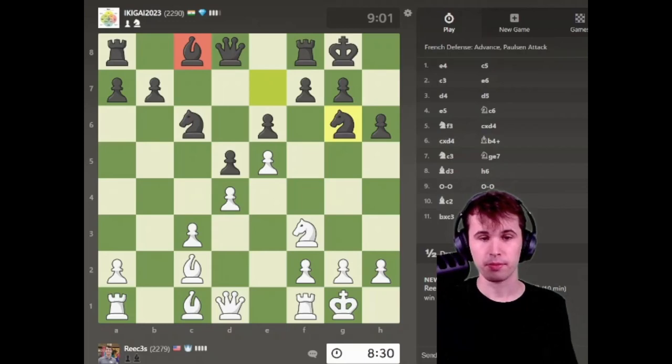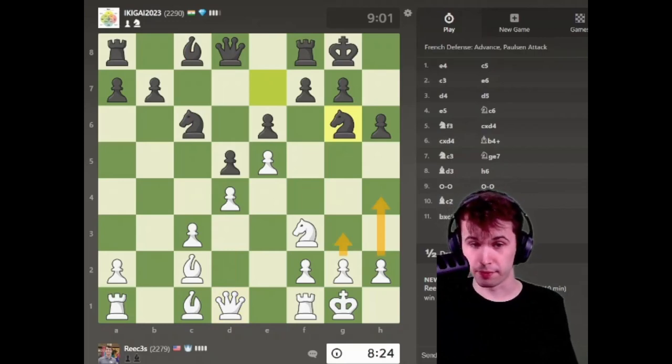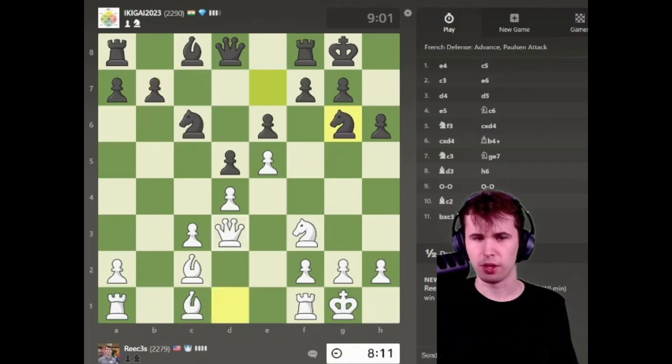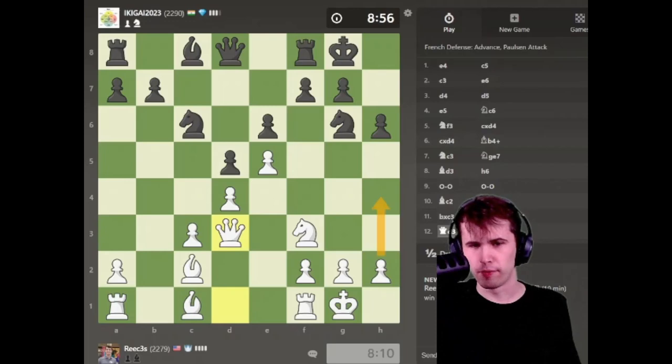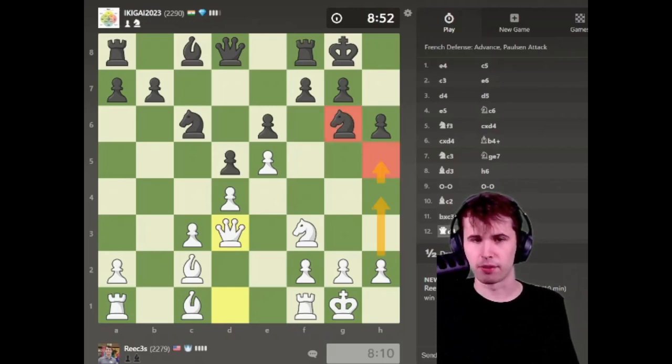He goes Knight G6. Queen D3 makes a lot of sense — also a move like H4 or G3 here would be very powerful. Let's start with Queen D3. I just need to make sure my opponent can't do some sneaky Bishop A6 idea, but I don't think he's in time. I'm angling for a move like H4, H5 to kick this knight back out of the position.